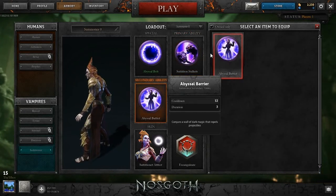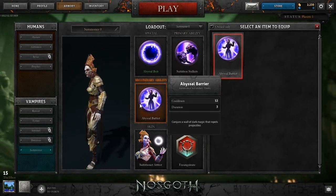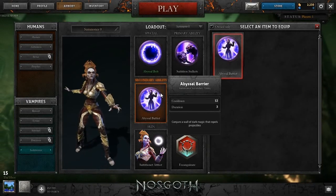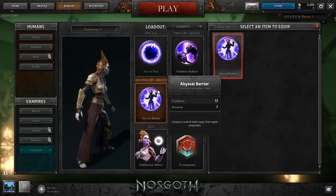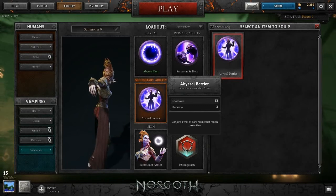And then of course she has the barrier. I noticed she doesn't have an option for a secondary ability, and I hope that'll get changed because I'm not too big a fan of this barrier. It's a nice retrieval method and it does help protect allies while they're consuming a body, but it's not my favorite.